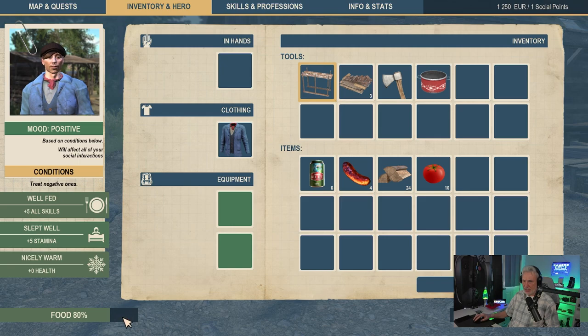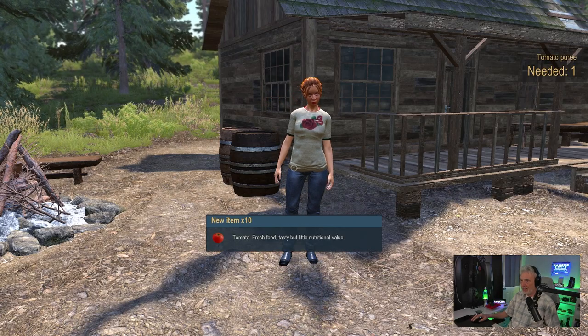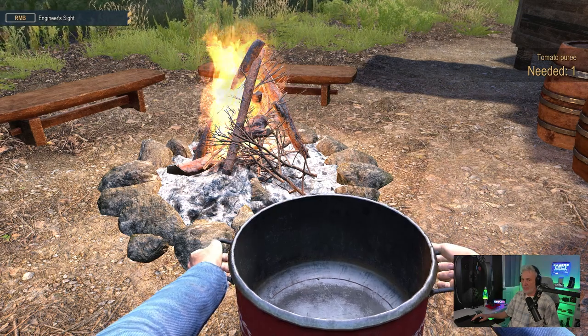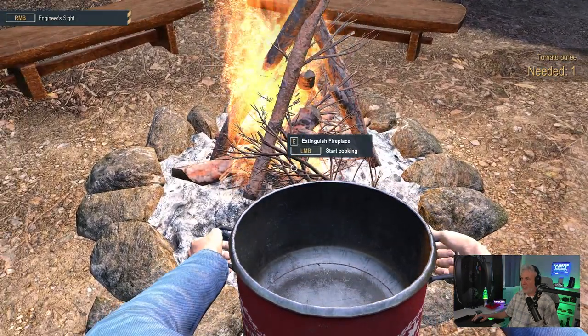Here's our food meter, here's our sleep meter. We have a plus five to all skills if we're well fed, a plus five to stamina if we sleep. We've got skills and professions, map and quest. What do I do now? I need to use the pot with the fresh tomato. I think I've got to get this fire going, then equip the pot. If I roll the mouse button you can bring up the different items in your toolbar — there's the axe, the nail gun, scaffolding, and back to the pot. Let's start cooking.